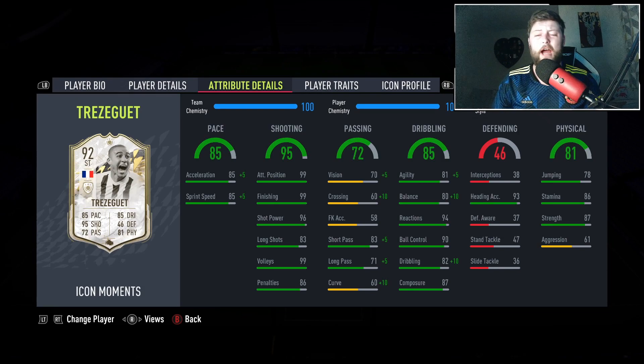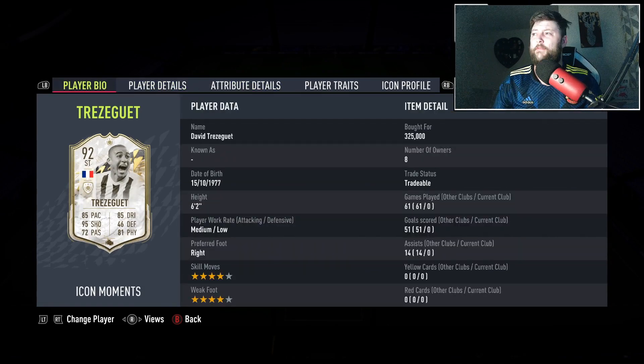He's coming in at around about anywhere between 350 to 370. We managed to get him for 325. We've seen sales of 350 three times in a row, a 300 sale, and then predominantly it chills around about 330 to 370 depending on the time of day and the actual day you sell him. So let's jump into him and see if we can make a little bit of profit.